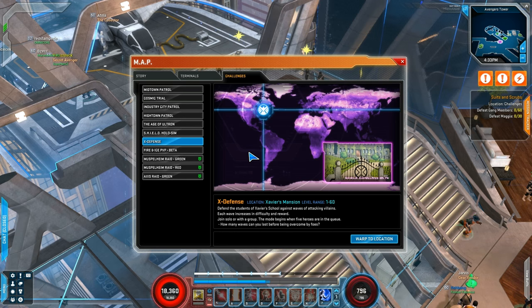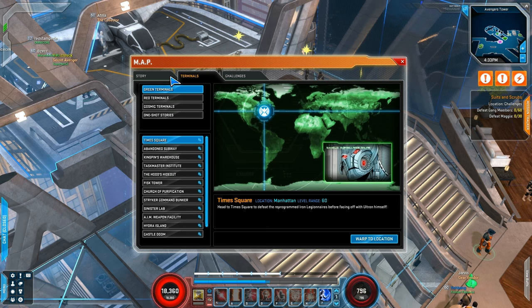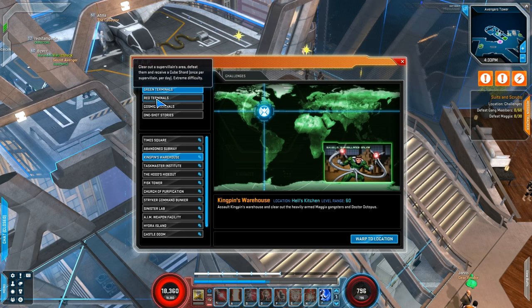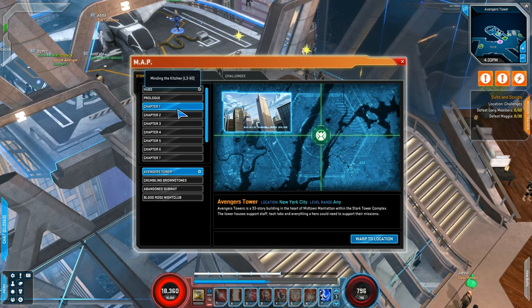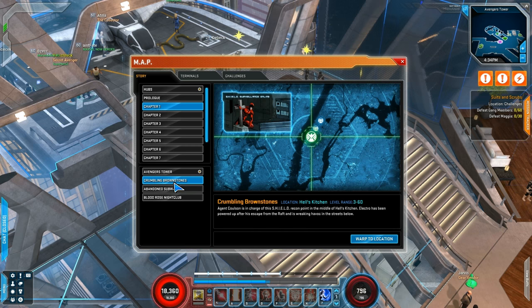You're not going to be getting stuff that's above or below you. The terminals have not changed in that way — those are still banded with different level bands. Cosmic terminals you can't access unless you're level 60 anyway. The other major change for the story is that no matter where you go, the bad guys are going to be at your level and doing damage at your level.